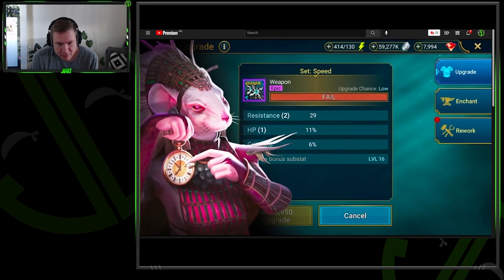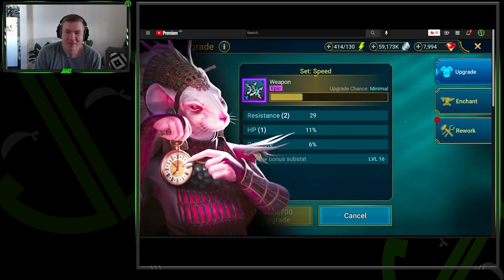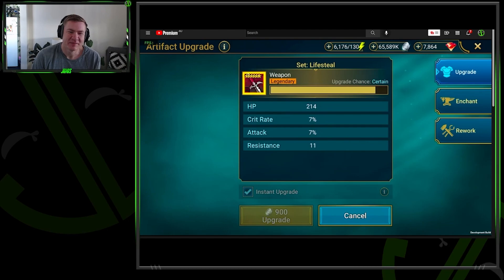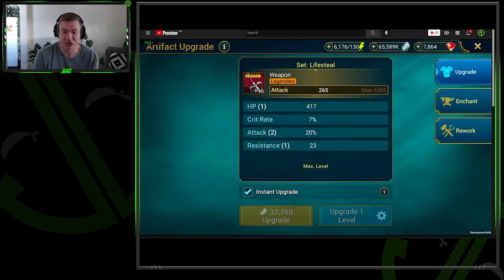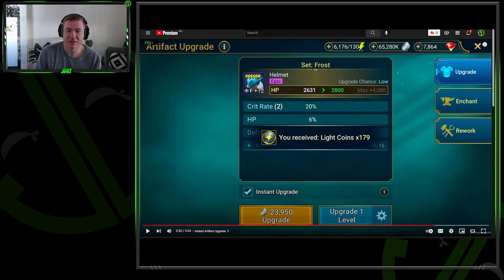Artifact and accessory upgrades: watching that upgrade bar slowly tease you with a successful upgrade only to flicker out into failure isn't exactly their favorite part of the game either, so they're doing something about it. They're releasing an instant upgrade option. Shout out to RSL Helper — the game will automatically simulate all the upgrade attempts. The attempts will still happen, just instantly, with a certain success chance per try.